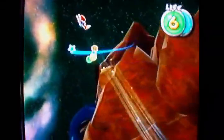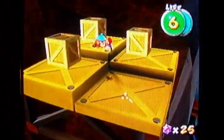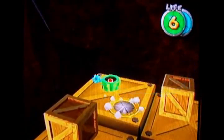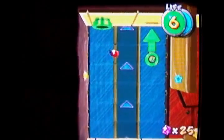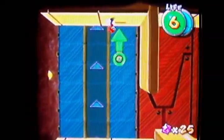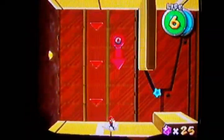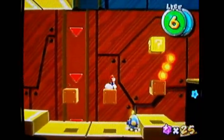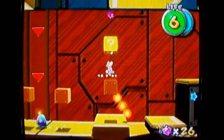The next area is right over here. You can just ignore this Rocky Wrench and break apart this crate — there's a pipe. Go down that pipe and you'll appear on the inside. This is like a gravity room: when you hit one of these things it flips the gravity around. That's a pretty cool concept.